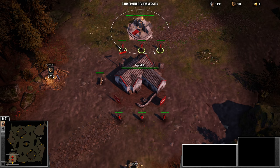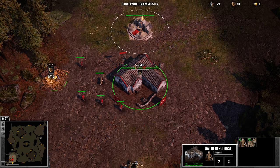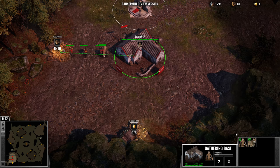As you would expect, you want to accumulate resources. The way you do that is with workers. There are only two resources in the game: wood and gold. You build workers that automatically collect wood or gold and then take it back to your gathering base. Then you use that wood and gold to build additional structures, units, and all that stuff.